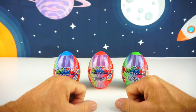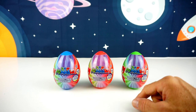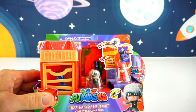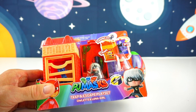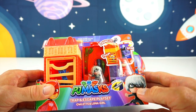Ok, guys, are we ready for today's mission? Good! So we have these three eggs, and each one has a collectible minifigure. And it says bonus stickers included. And that's not all — we also have this PJ Masks Trap and Escape playset, which includes Owlette and Luna Girl. Woo, so cool!